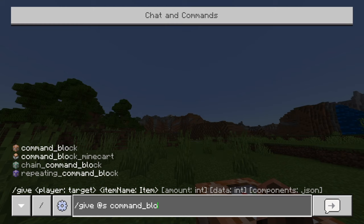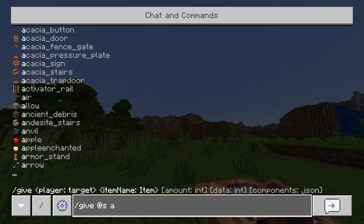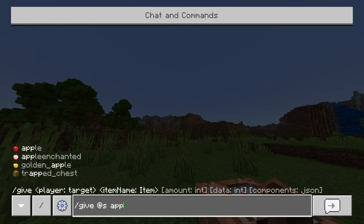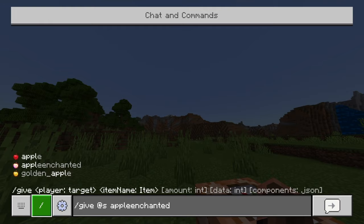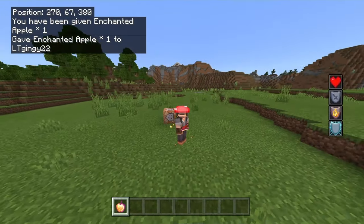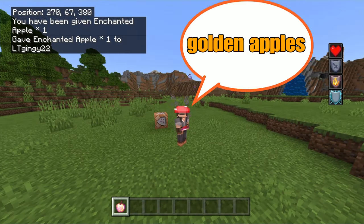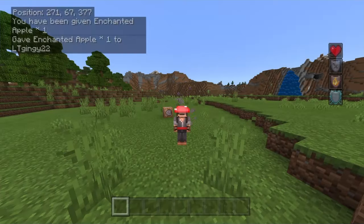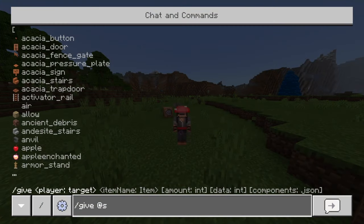There are a couple of cool things you can do. You know you can't get enchanted golden apples in the game anymore through normal means — you can get normal apples, but you can't get gap like OP apples. You can get all of those things just from this one slash give command, which is pretty cool.